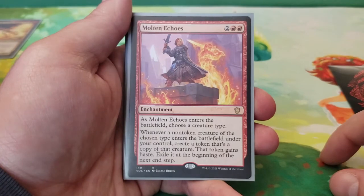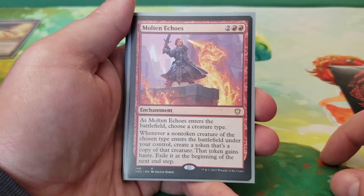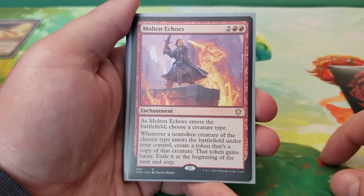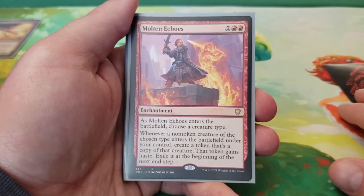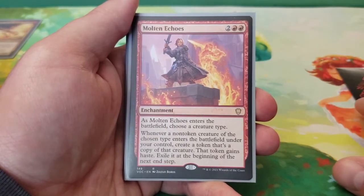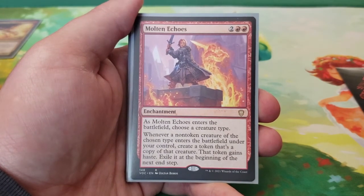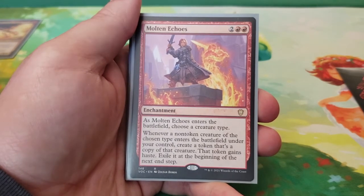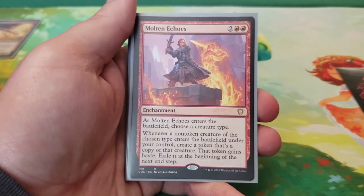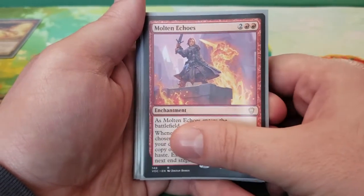Next we have Molten Echoes — four mana. As it enters the battlefield, choose a creature type. Whenever a non-token creature of the chosen type enters the battlefield under your control, create a token that is a copy of that creature. That token gains haste, and then you exile it at the beginning of your next untap step. You basically get some extra damage — not all the time, obviously your opponents can try to block — but it's just a neat little aggressive way to keep sticking it to your opponents.